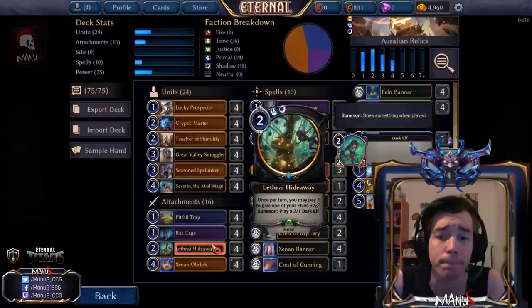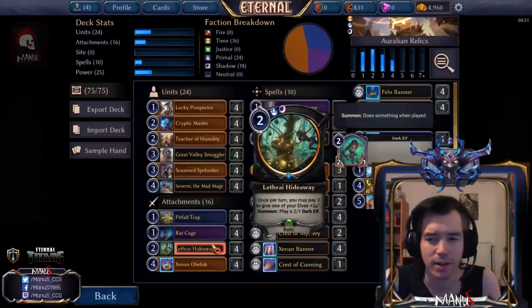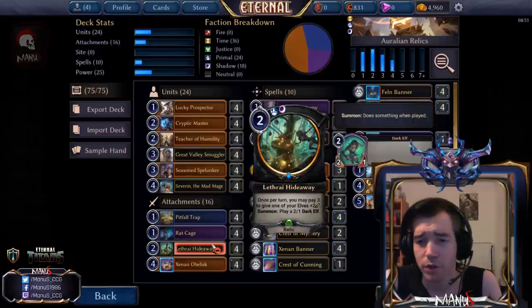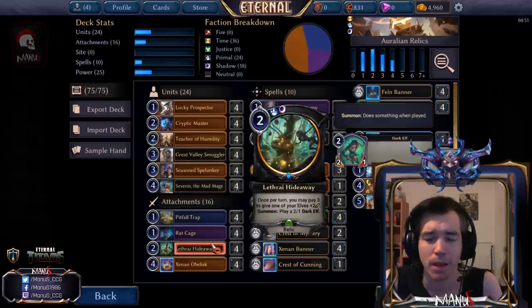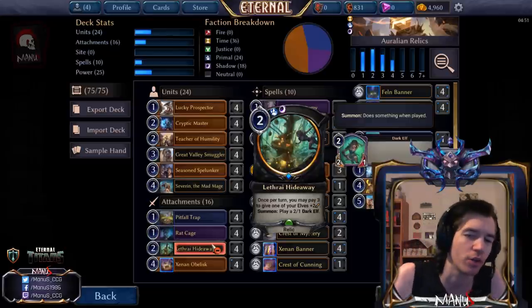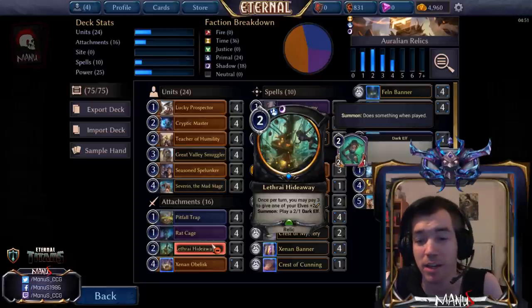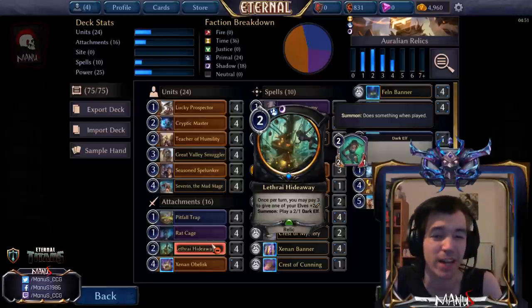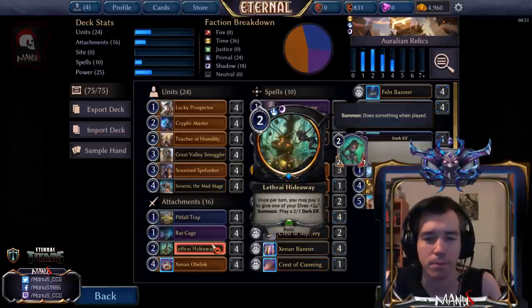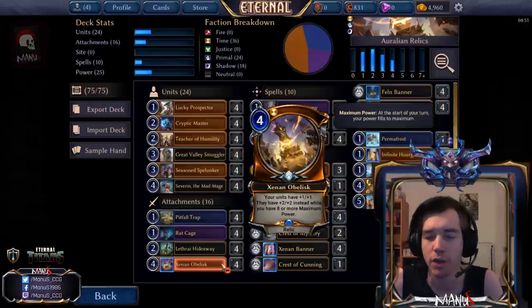Then we have the Last-Rite Hideaway, currently replacing Left-Right Courtier — just another relic that isn't a great two-drop on its own, but it can grow bigger by activating it in a grindy game, is a relic for your relic synergies, and is a unit that can block unlike the Rats. It's been surprisingly solid, and the synergy with cards like Red Cage makes it better than it would normally be — all the interlinking synergies in the deck make this much better than the sum of its parts.